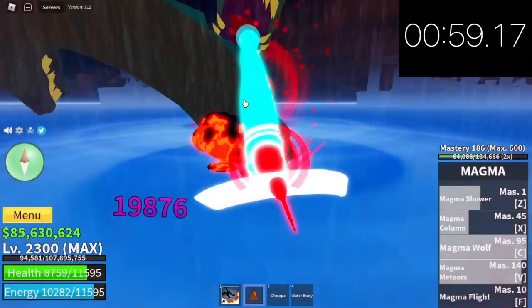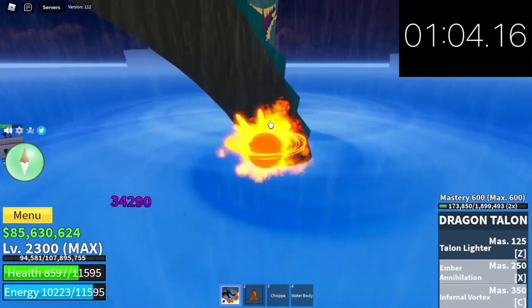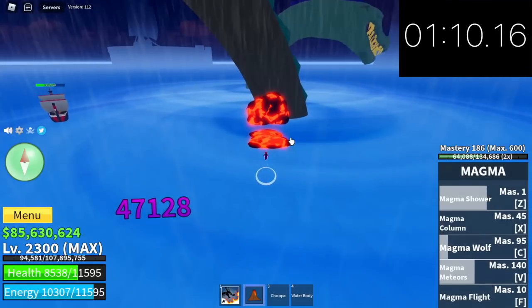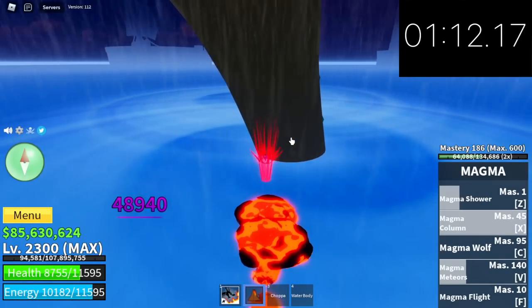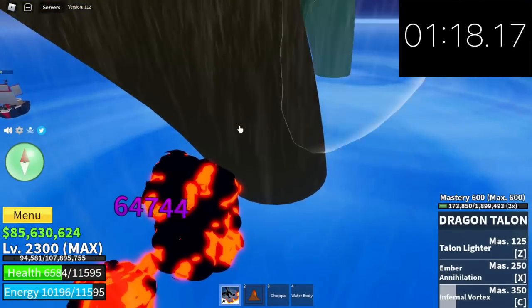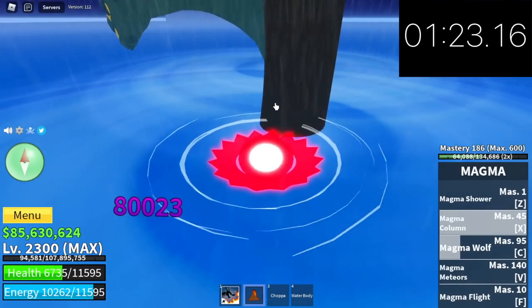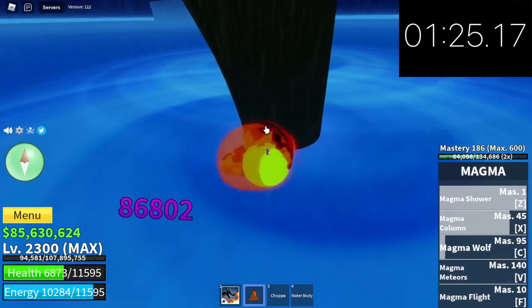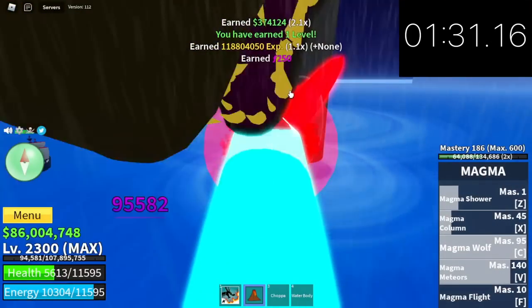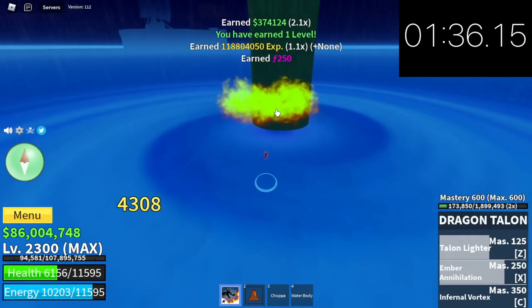Moving on to the next sea beast. Time check — one minute, seven seconds. Please cycle your T-skill, your water body, and your observation haki properly. Gamer gnome, it's really hard even though I use this strategy with the Magma awakened and the Fishman. At first I also had a hard time doing this, but just practice. Practice won't make it perfect but will make you better. The next sea beast is down for 374,124 bellies.